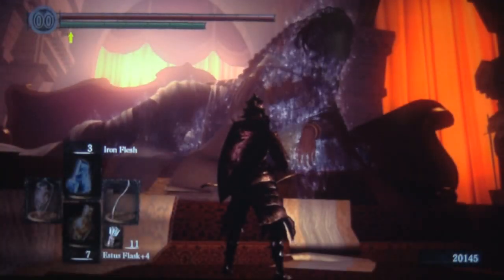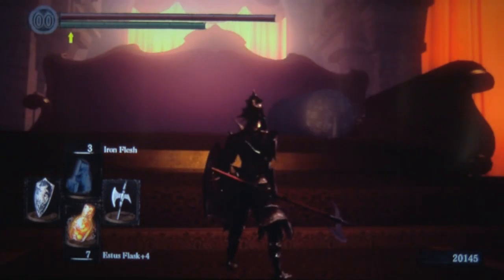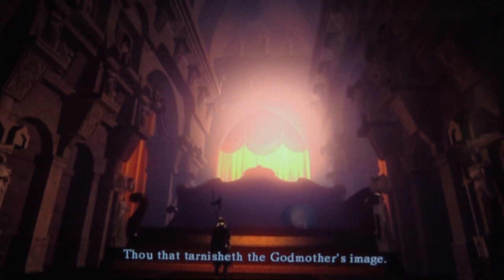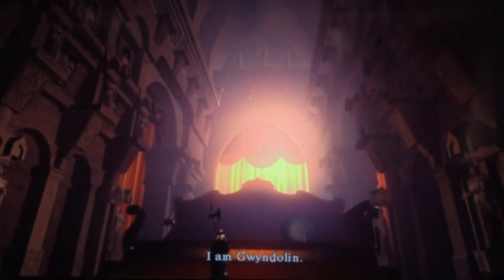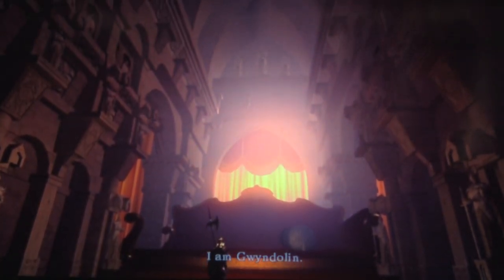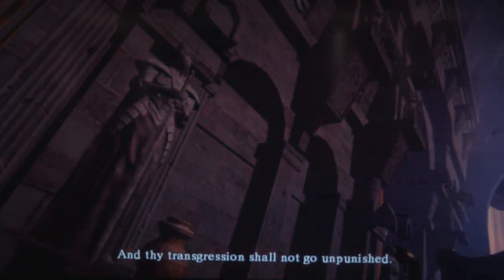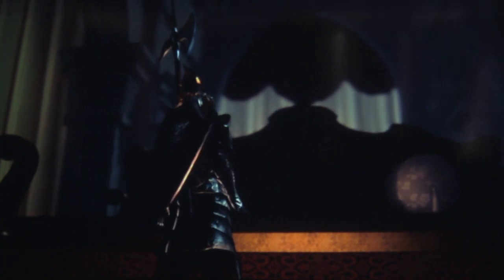After you kill her, you actually unlock a sort of secret boss fight with Gwyndolin, Dark Sun. And as you can see from this neat cinematic, Gwyndolin's kind of pissed off that he just went and shot Gwynevere with an arrow. So you'll have to go out and kill him too, otherwise I presume he would come after you and kill you. But we'll never know because we go to kill him first.